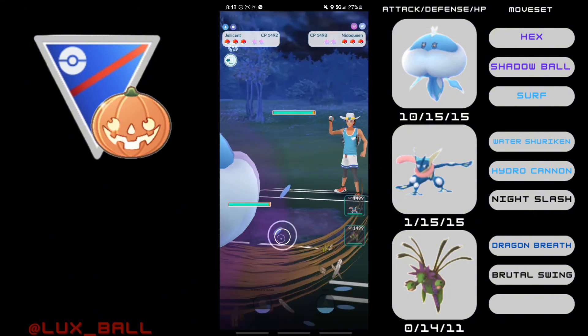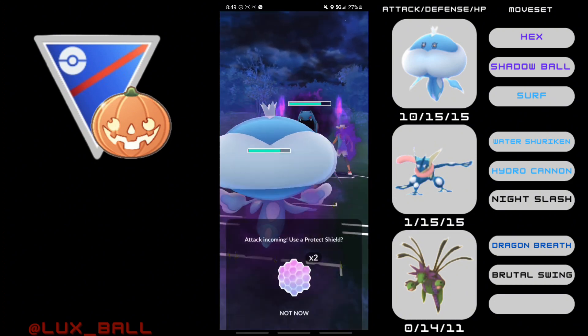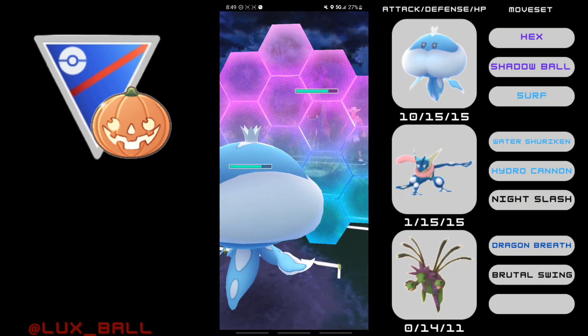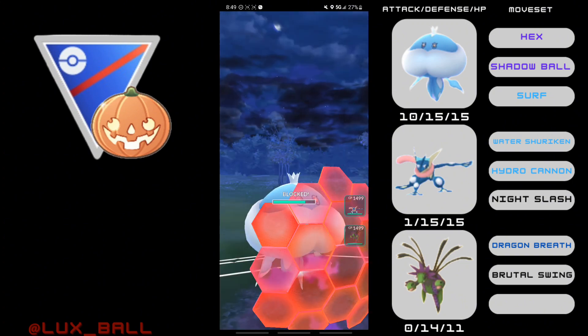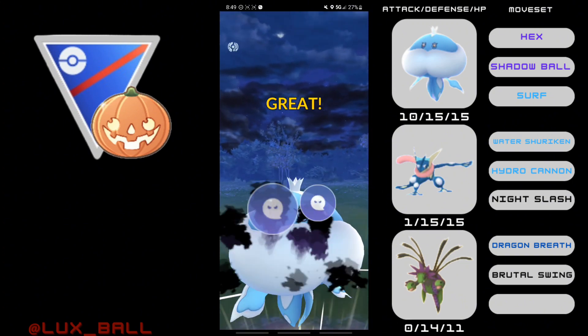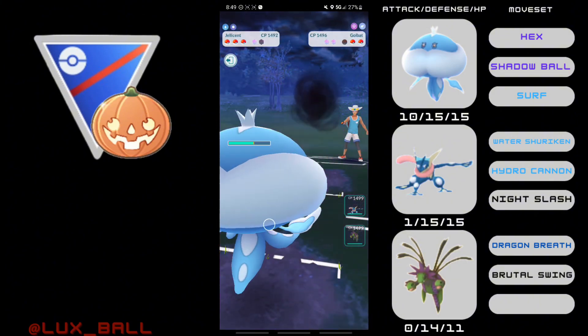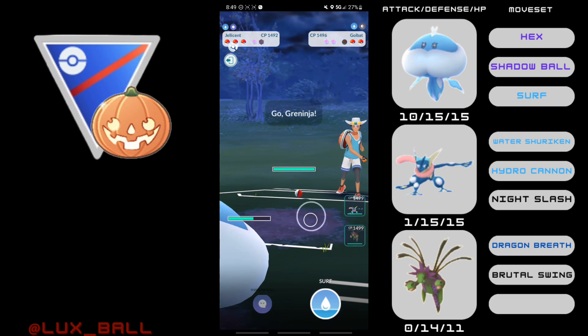Next game, Jellicent into Nidoqueen. The opponent safe switches into a Shadow Golbat. They immediately went for the Shadow Ball, and that would have been optimal timing, but because they switched out it takes a turn. So I get a full Hex through. We do shield the Shadow Ball because it would have KO'd since it's a Shadow.